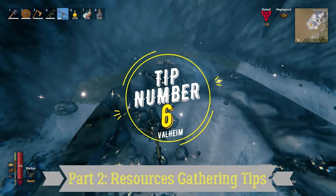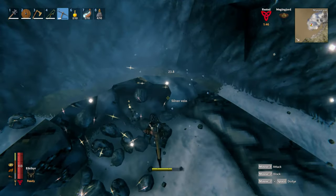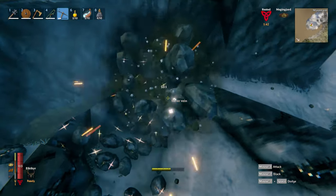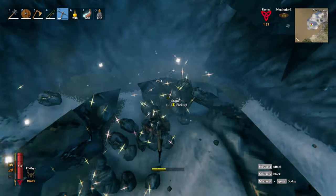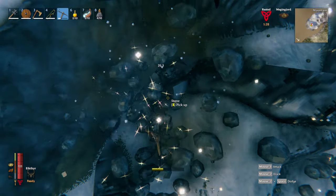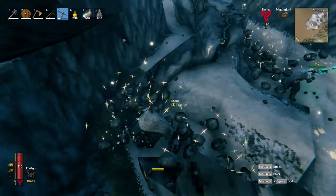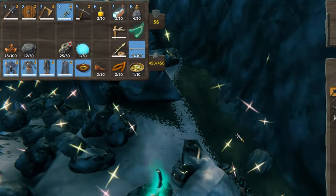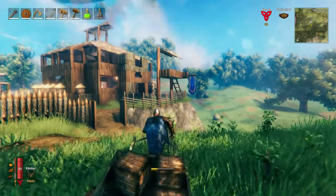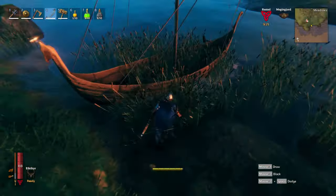Tip number 6. Gathering resources is well thought of in this game, in the sense that it is not too grindy, since most items you can craft or build require just reasonable quantities of ingredients. However, in some instances — such as for metals — they are considered heavy, and the challenge is in being able to carry them with considerable weight in your inventory. There are solutions: Solution 1 is to equip the Megingjord belt from the trader, which increases your carrying capacity from 300 to 450 kilograms. Another solution is to utilize a cart to carry large amounts of metal from one location to another. The same can be said with a boat — you can load items in large quantities in your boat.